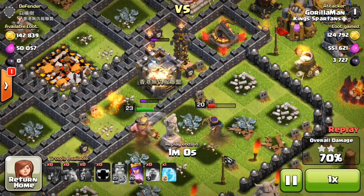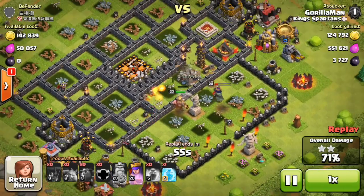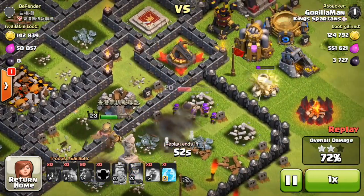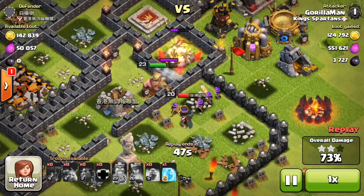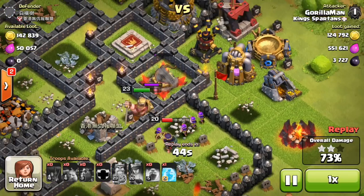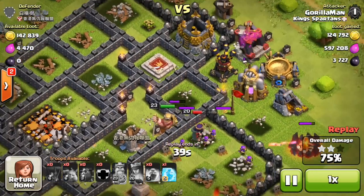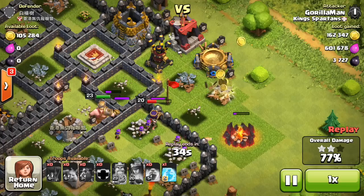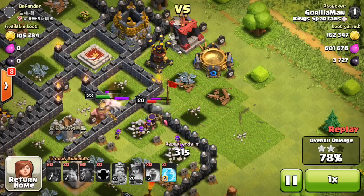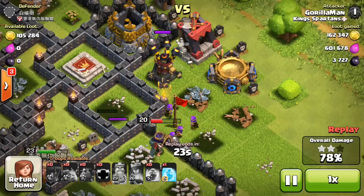Now she's pretty injured and has to go invisible to survive. The King is still working at the wall, the Queen goes invis and destroys the Tesla. The King has nothing to do, goes through the wall anyway, then decides to go for another wall — he has been completely useless this raid. The Queen is doing everything. He's still working on this wall while the Queen has already destroyed the building behind it.